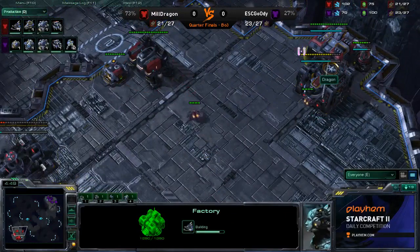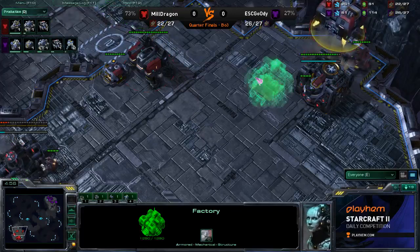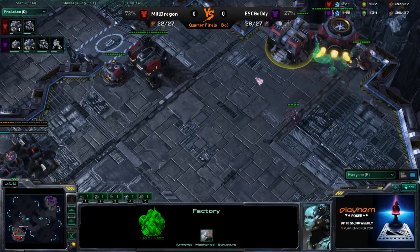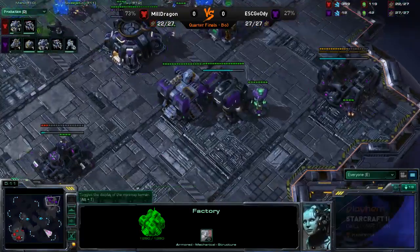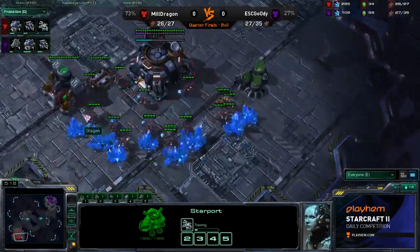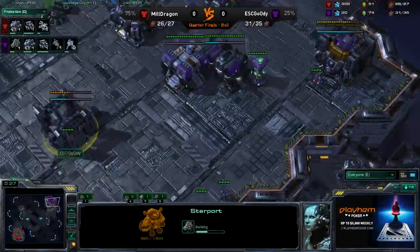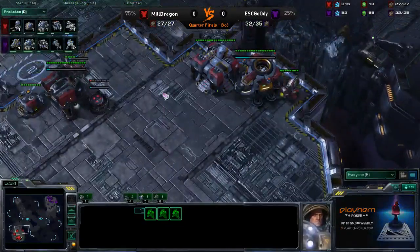Going to be seeing Banshee play from Dragon. I was a little surprised because he didn't grab that second gas, so maybe not getting cloaked — maybe just getting a Banshee or two and moving it across the map. Like you said, Dragon also going for that Command Center. There's going to be a little bit of downtime before anything actually hits, because Goody's grabbing a starport as well. Both players expanding, both players getting their essential tech up. The Banshee will be cloakless since he only had one gas, so he's just going to be doing standard harassment.